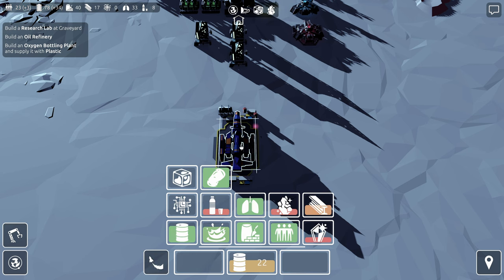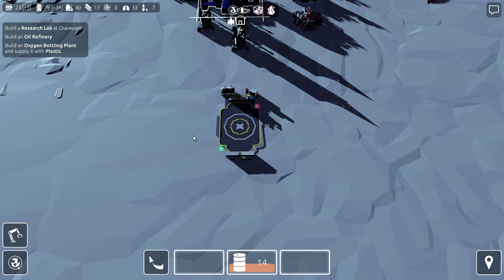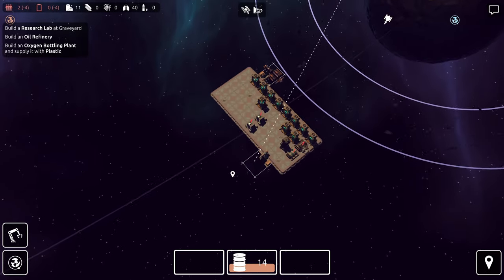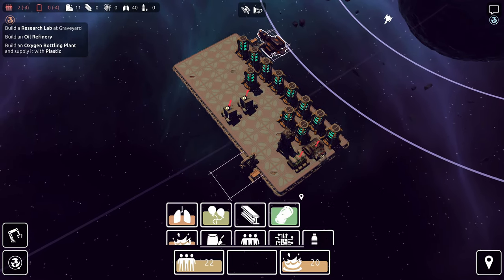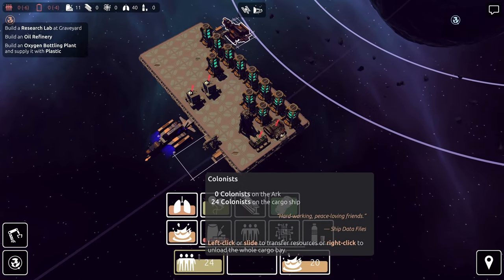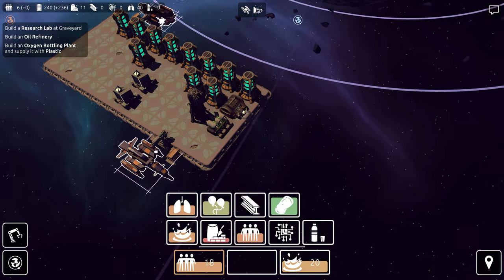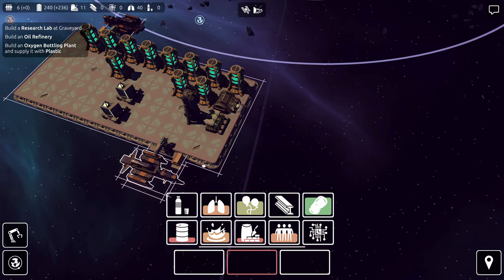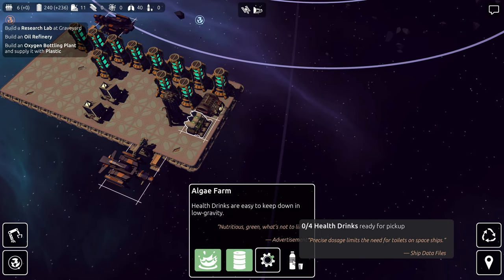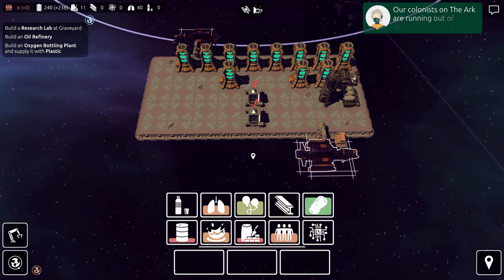If I go to Outland, there's a little bit of extra oil — 14 extra oil. We bring this over to the Ark and dump the oil here. Then we just leave 6 colonists on the Ark to work all the facilities. With 6 colonists on the Ark and a supply of oil and water, they should just be making the health drinks right here. So I won't need to babysit that anymore.